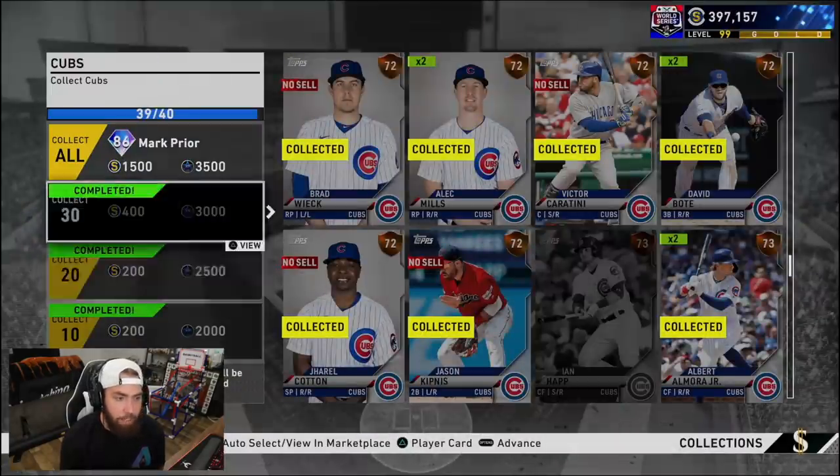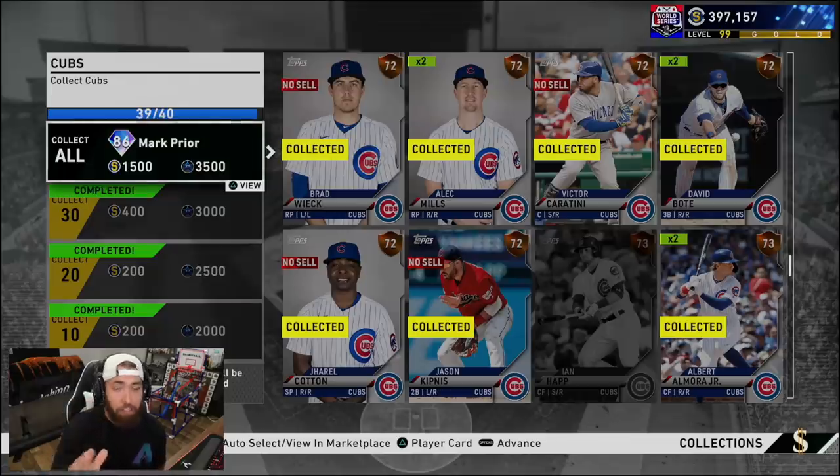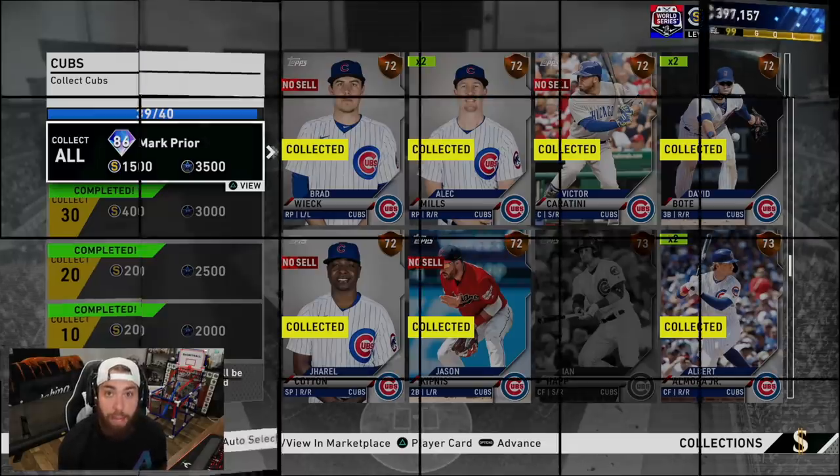We did get 30 and 20 complete on the Cubs. So as soon as we finish our first collection here complete, we will hit level one diamond and get that 99 overall player choice pack.